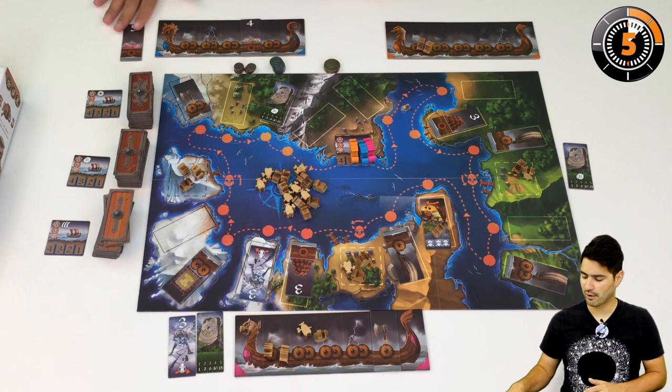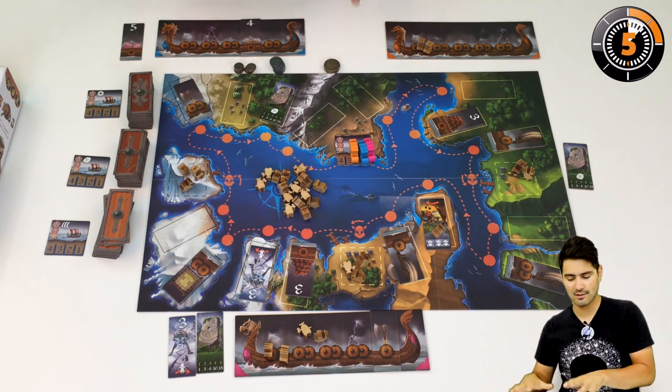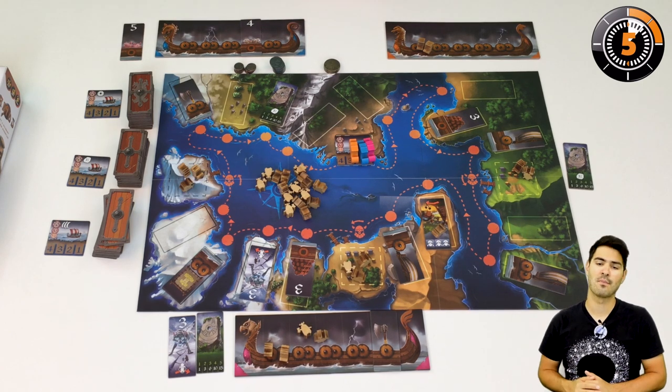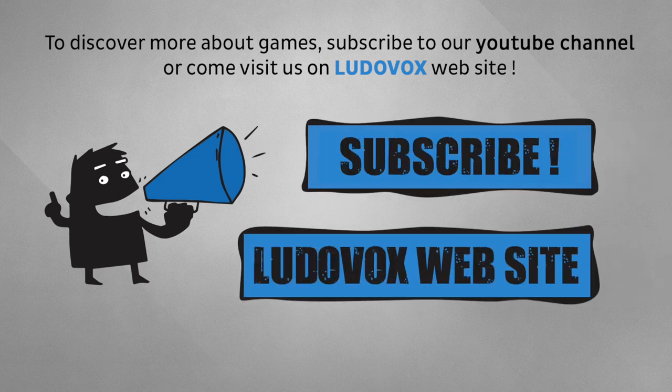Your final score is based on the goods you have unloaded, the monsters you've killed, the shrines, the runestones you've visited, anything remaining on your ship, and your coins. So you now know almost everything about this game — it's as much about set collection as it is about tempo. Bye bye and see you on Ludovox.fr!